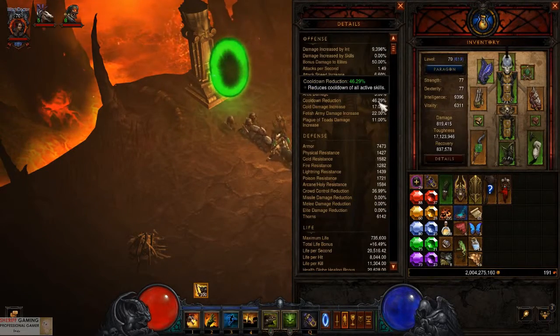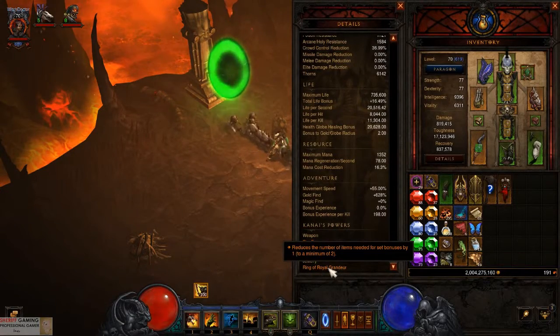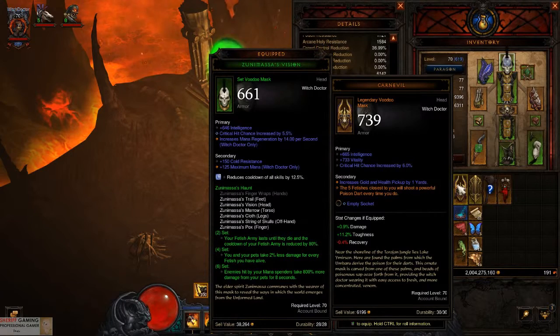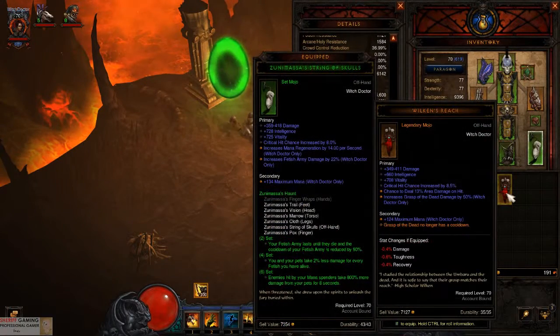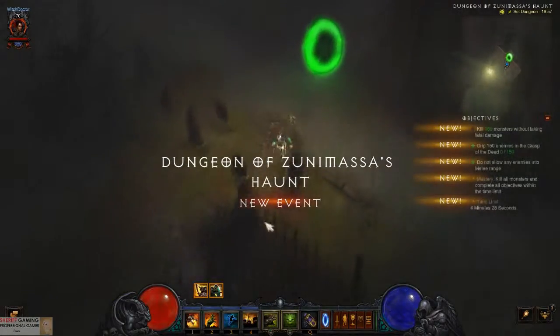Having cooldown reduction will help a lot. I was using Clever X crown in this helmet, but it's pointless since I'm using Plague of Toads, not darts. But I wanted to show you that you can finish and master the dungeon without the Wilkins Reach — it's not impossible, but you need to be very careful.